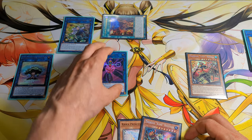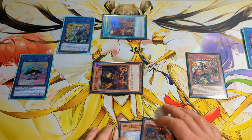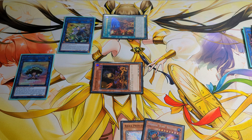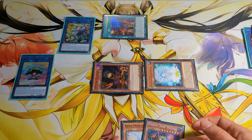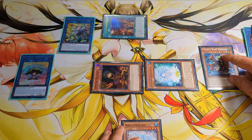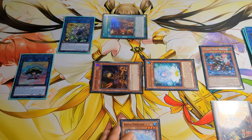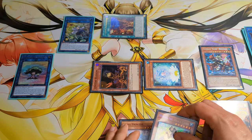Now we can activate the effect of Jasmine. Tribute Healer, special summon Lonefire Blossom. Activate the effect of Lonefire — tribute Lilybora, special summon Rika Petal. Activate the effect of Regulus, special summon, equip with Lilybora. And now we can activate the effect of Rika Petal to surge Mudan.